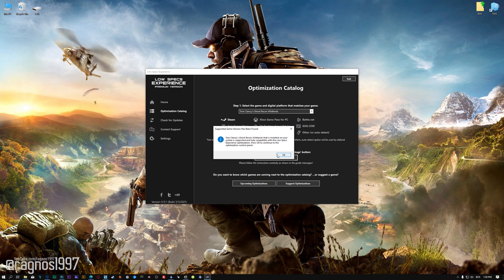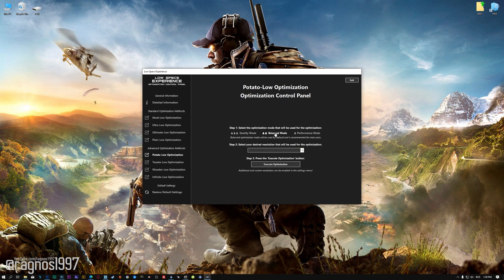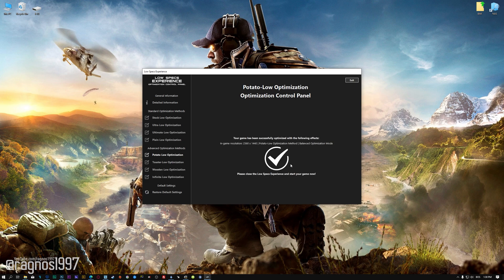Low Specs Experience will now automatically check if the game version currently installed is supported by this optimization. If it is, press OK and the optimization control panel will load. When the optimization control panel loads, simply select the optimization presets and the resolution you would like to render your game at. This is something you will need to experiment on your own in order to see what works for the system the best. Once you decide, press the execute optimization button and then start your game.